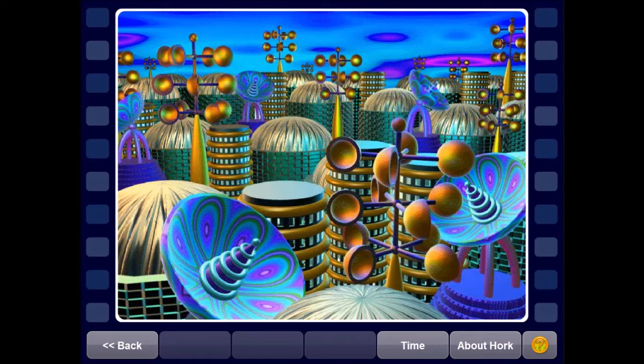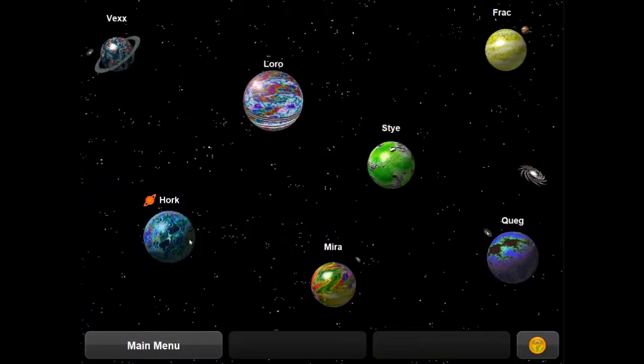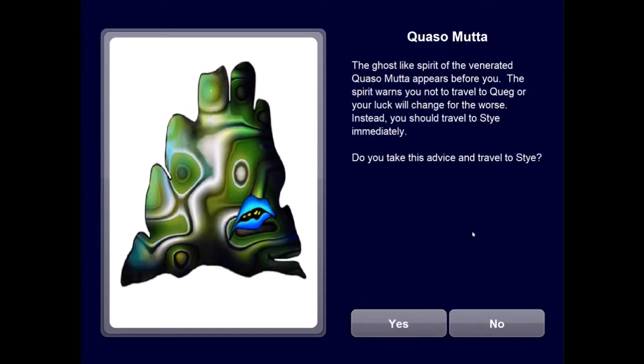Quag is a little far away — hopefully we don't get beaten out there. Suddenly, a ghost-like spirit of the venerated Kwasomuta appears before you, warning you not to travel to Quag or your luck will change for the worse. Instead, you should travel to Stai immediately. IRL, not being a superstitious person, I would ignore it completely — but since it's a video game, let's take Kwasomuta's advice and see what happens if we travel to Stai instead.